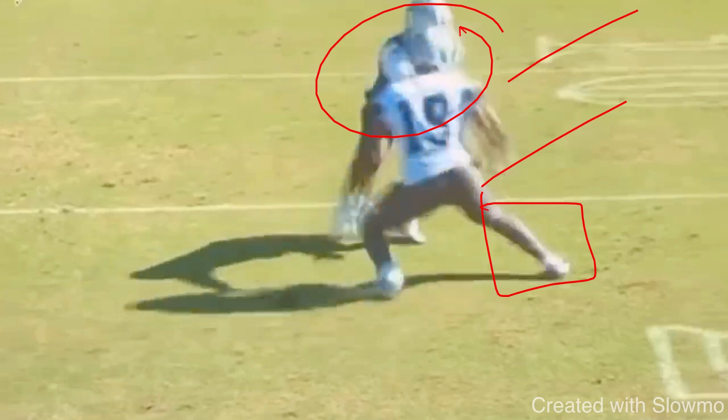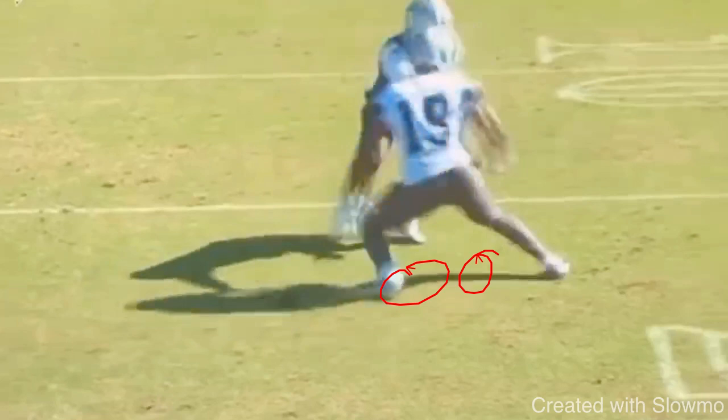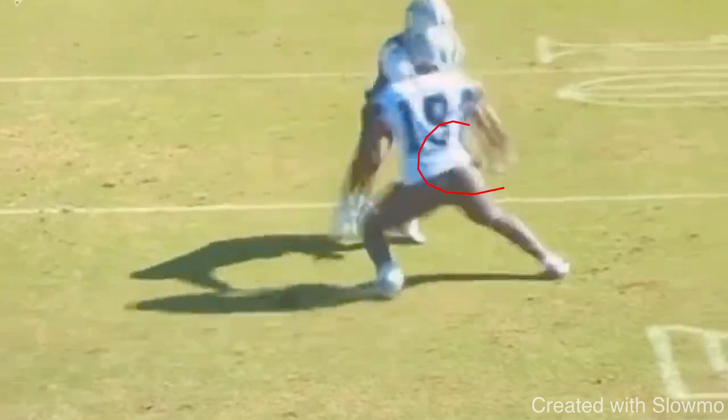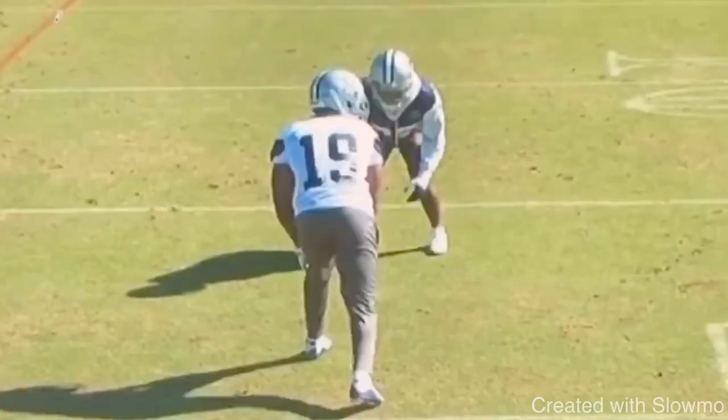Everything about your release off the line of scrimmage when you face a press DB — you've got to make sure that you step outside of his frame. A lot of people are uncomfortable with this because they feel like they're reaching with the cut, but not if you bring your body. The DB is looking at your body anyway — he's not looking at your feet or your eyes. For those of you who take quick little short steps and just lean out with your head, that's not going to do anything. You really got to emphasize getting outside of his frame. If I don't bring my hip with the cut and don't throw my upper half into it, he's not going to budge. You want to sell like you're trying to cross his face. You've got to threaten him either inside vertical or outside vertical — we can't be dancing behind the line of scrimmage.